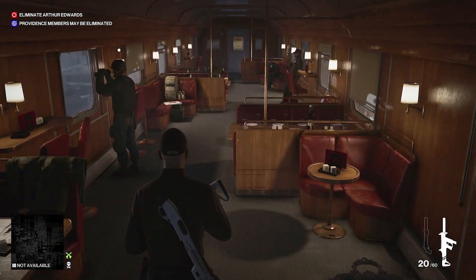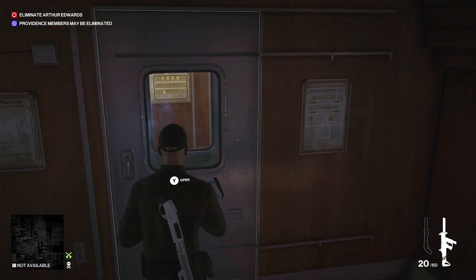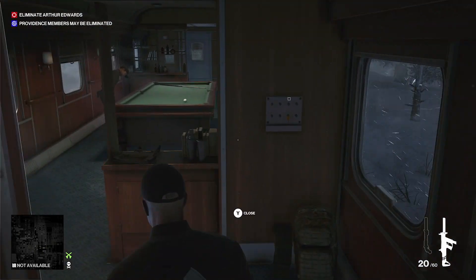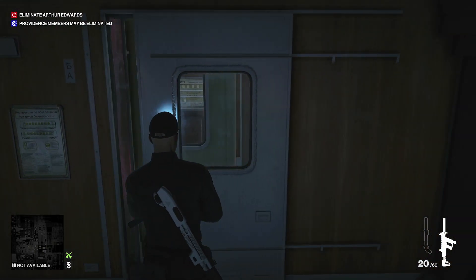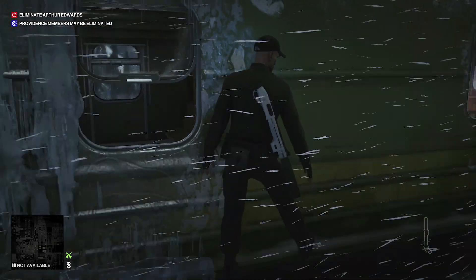Grab all the bits and all the things and now we'll head to the next one. So we just want to carry on heading down the car, making sure you're on the lookout for any enforcers. There are a couple, and there's also a couple of locked doors. We're not going to have any rusty nails so you might just have to jump out some windows.